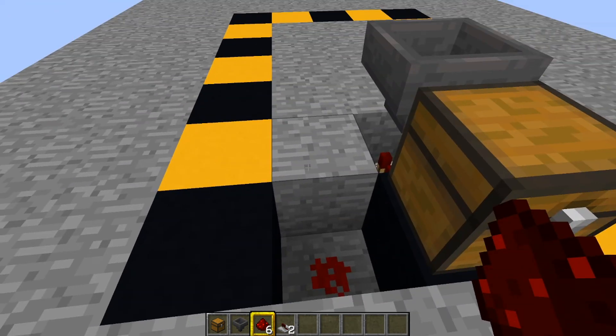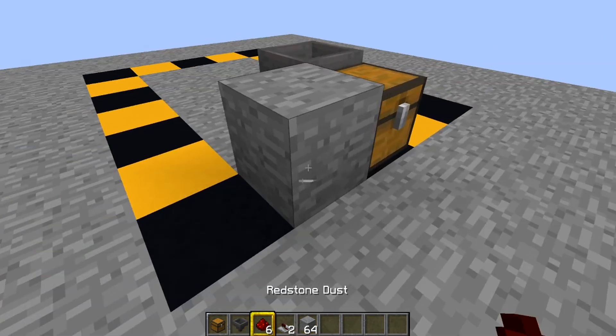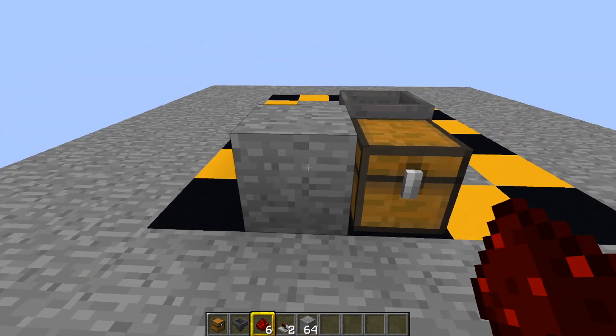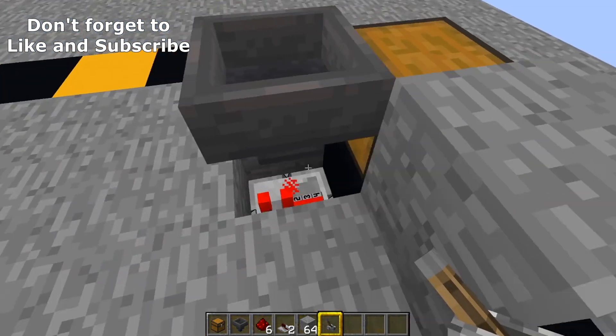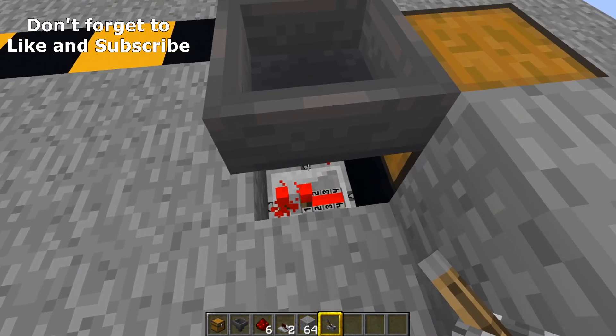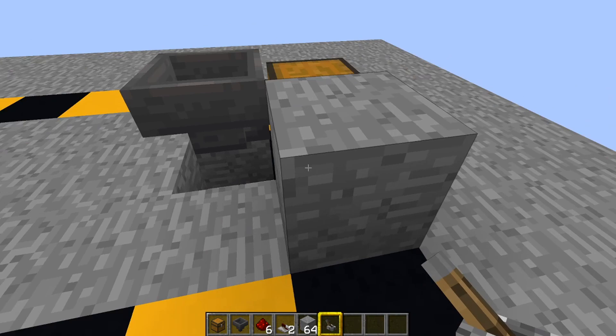On top of this redstone dust, put down a block. Then on the face of this block on the front, put your on/off switch — whip out your lever, put your lever on there. When you flick that on, that repeater there will go on and it will effectively turn off your farm.